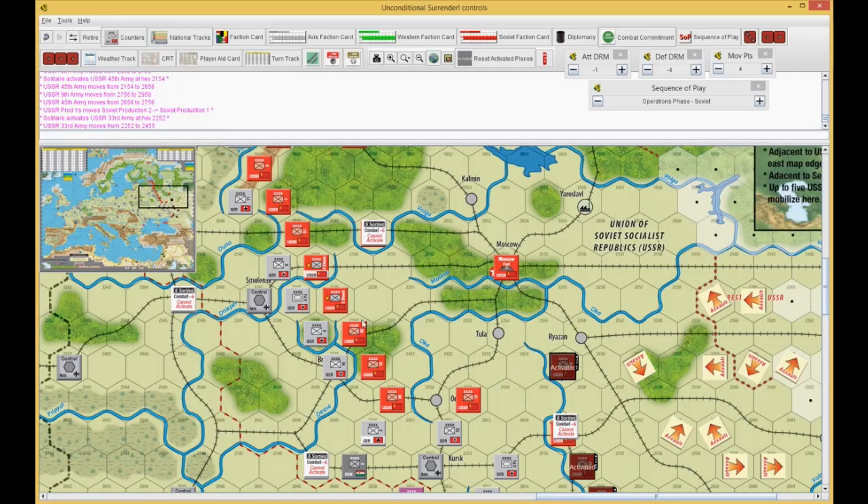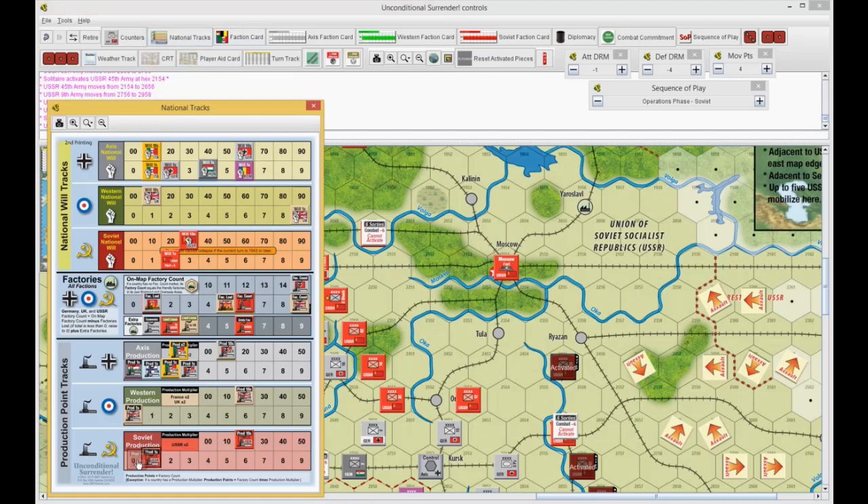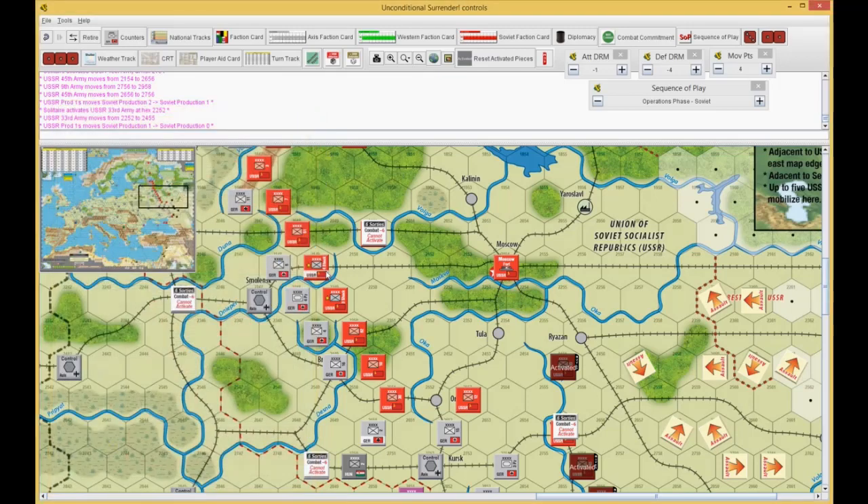That puts me down to 20, which should give me perfect spending — 12 and 8. Or 12 and 7? 19? Oh, and 20. Because I have to flip the shock army in the replacement space — I almost forgot. I've got to remember to flip the shock army in the replacement space.